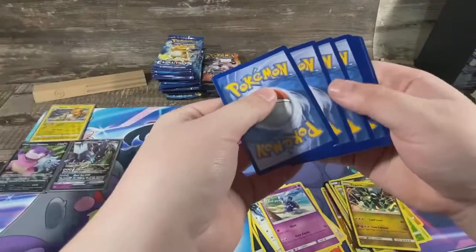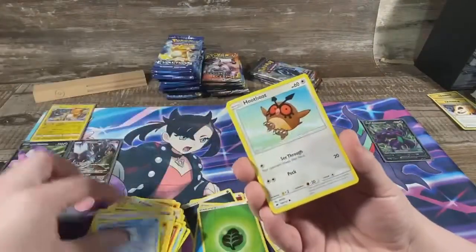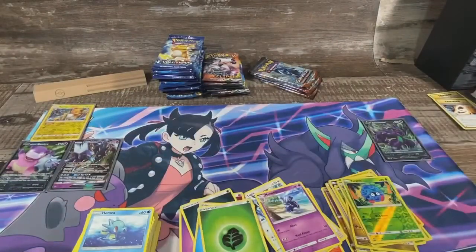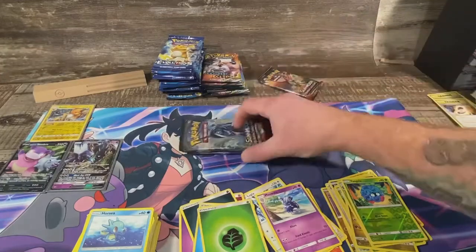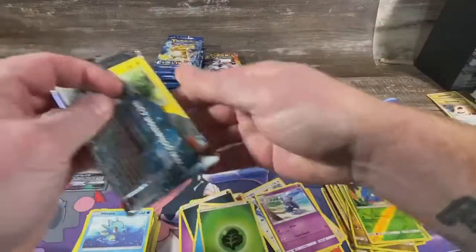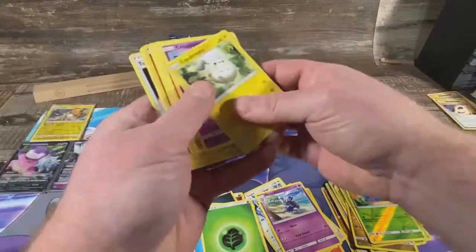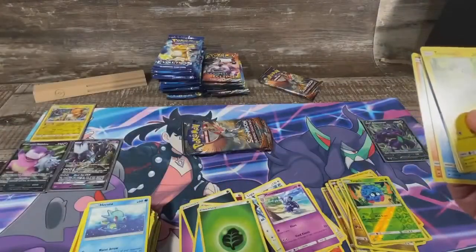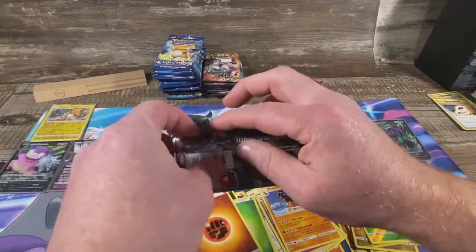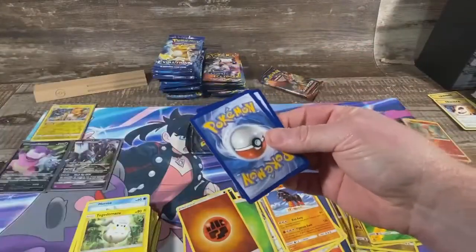My last pack of Burning Shadows unless you pull absolutely nothing. Another good code — I've been three for four on codes, though one was a hollow. Reverse Tangela and a hollow Vileplume. I gotta pull something better than a regular Necrozma GX. Out of nine packs we had one hit, but a lot of good codes and hollows.